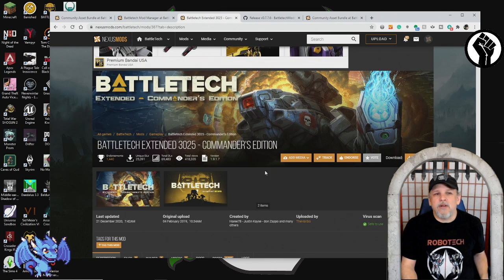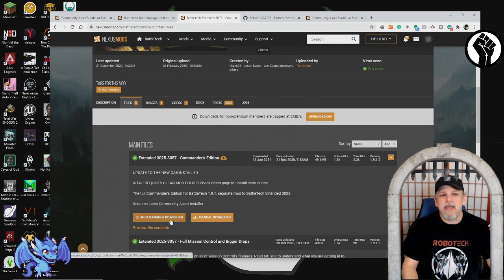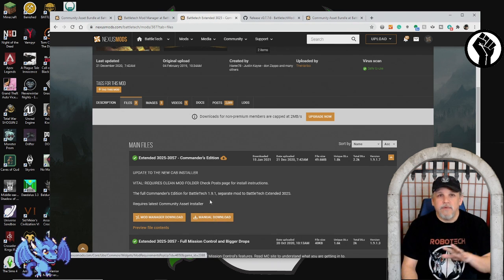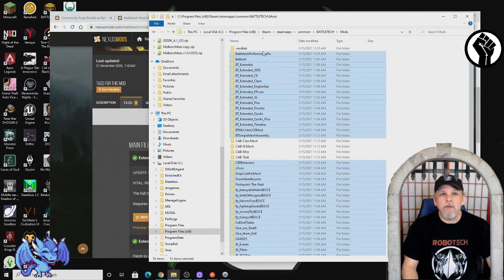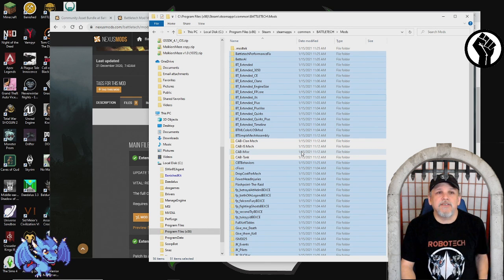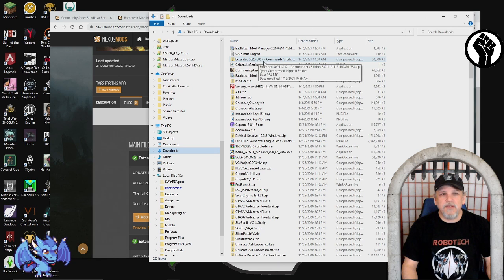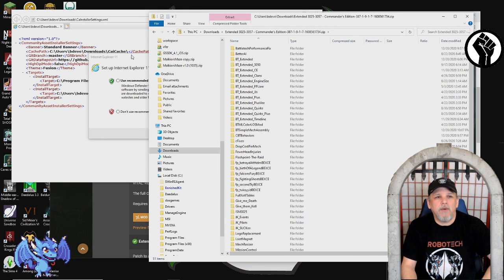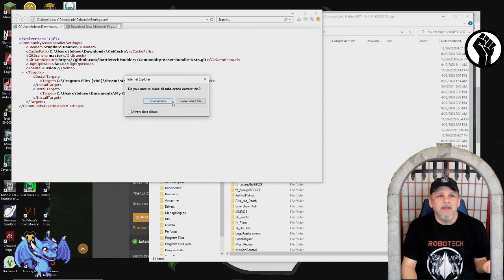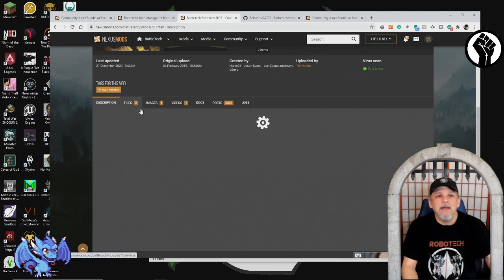You'll want to get the Community Asset Bundle, but hold off on installing it yet — first install the Extended 3025 Commander's Edition. I tried installing this today and found that the mod manager download didn't work properly, so I had to do a manual download. But it's really easy: download it, you'll get a zip file, open that up, and on Windows it should automatically give you access. Then you highlight everything in there. Here's the Extended 3025 to 3057 Commander's Edition — it has all the clan stuff and the full inner sphere map.